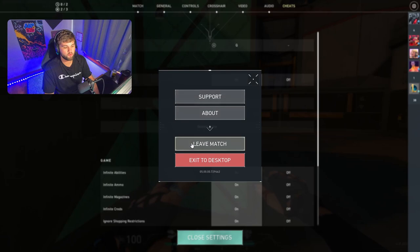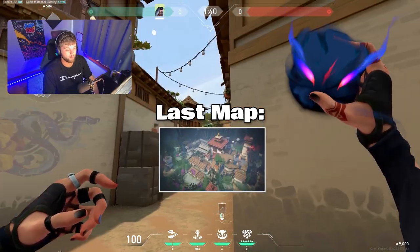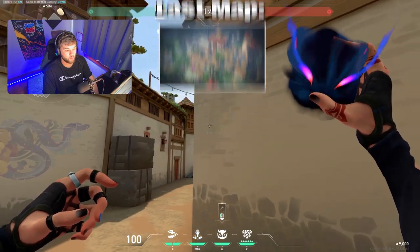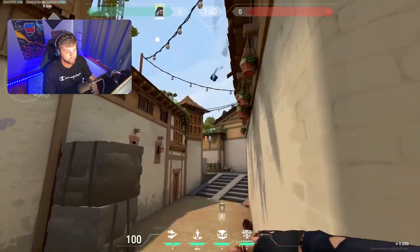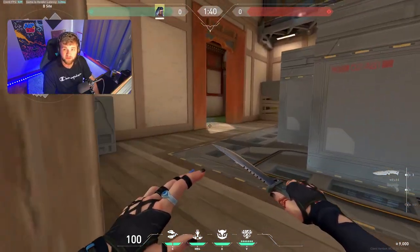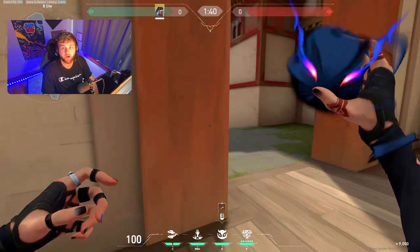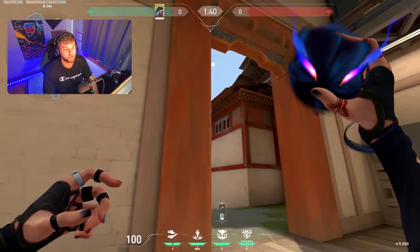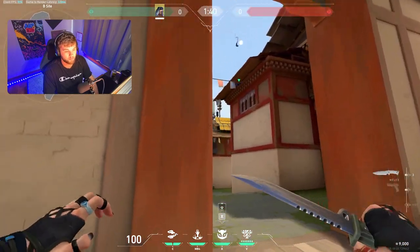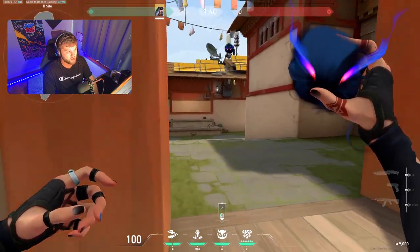Now switching over to our last map, Haven. Starting over on A long — aim for this and do a simple jump-throw that clears lobby and garden on A. For B bomb site defense, wait until the barrier drops and wait for them to come out mid. You can play an off angle and throw it right here, or throw it on top of the window building and that scans all of garden.